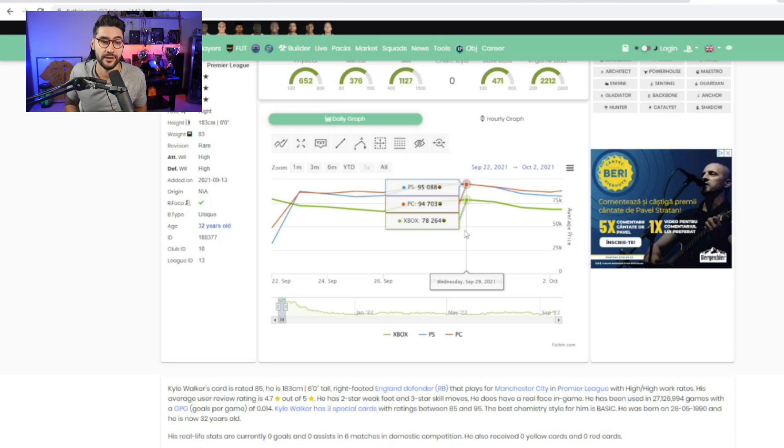This means we have invested 20,000 coins and will make close to 100,000 coins when the game launches. Meta players right now don't have huge demand because people aren't playing the game yet. Only traders and investors are buying these meta players, so their price is low. When the game launches, Kyle Walker will go up in price and we'll make that 100K.